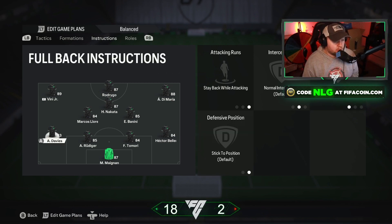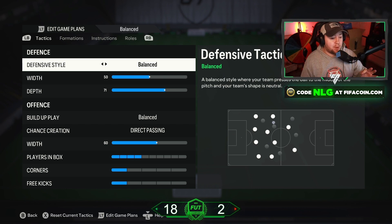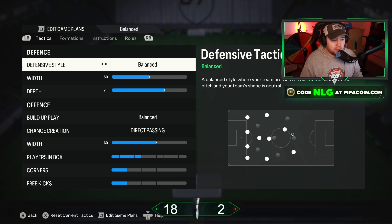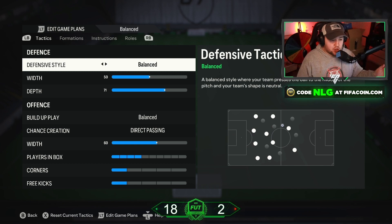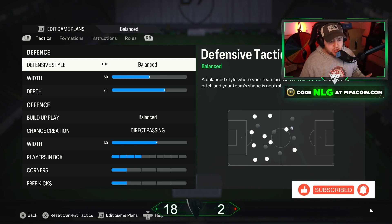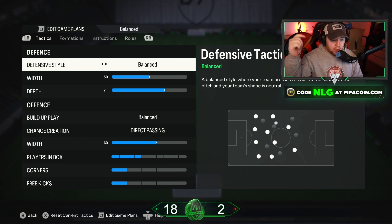I don't touch my goalkeeper or center-backs at all — it works quite well. I'm not someone who normally uses one-striker formations but I'm starting to find tactics that actually work. Let me know in the comments if you'd do anything differently or if it works for you. It won't be one I use all the time, but it is fun and worth giving a try. The more you experiment with different tactics and formations, the better. The 4-4-2 and 4-3-1 are still my personal favorites, but this is very good — give it a try. Don't forget to like, subscribe, and check out fifacoin.com in the description.